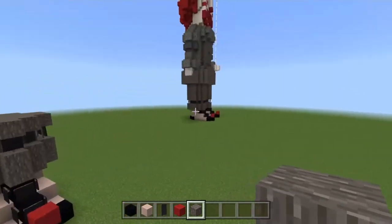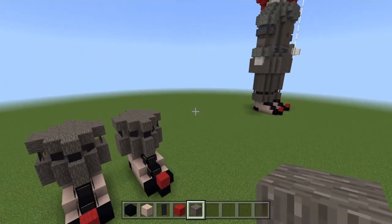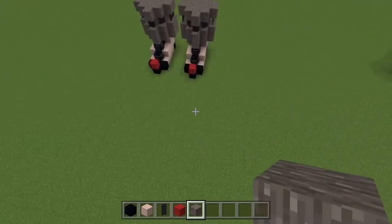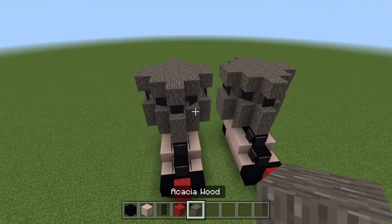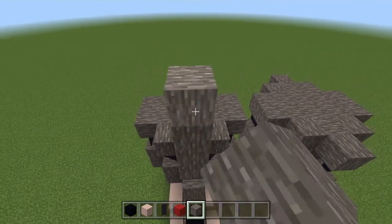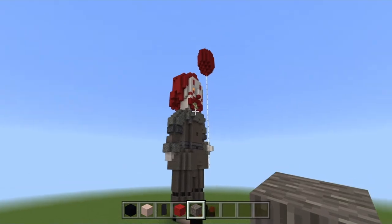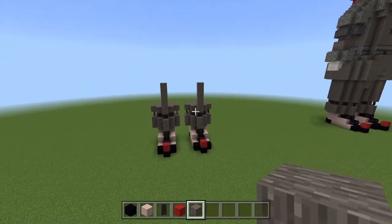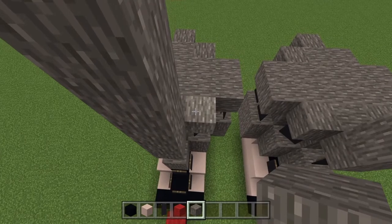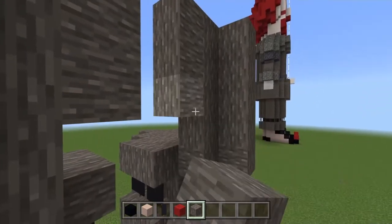Next we're building the legs — the top of his legs, that big fluffy sort of looking part. We're going to take acacia and build up about five blocks from this position on both sides: one, two, three, four, five — keeping them nice and symmetrical. The legs are very much the same as the rest of the body apart from the hand that comes out to hold the balloon. In here, build up for four blocks to reach that five height, then build three in here on both sides.